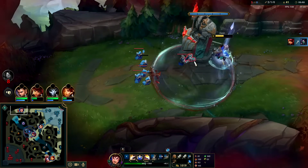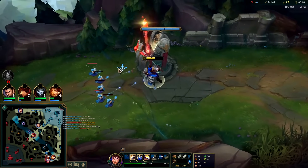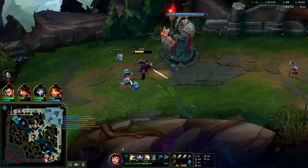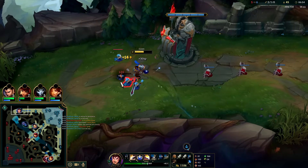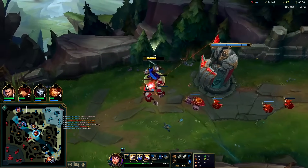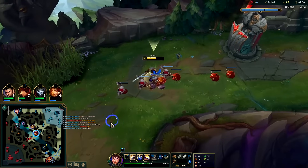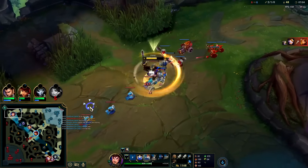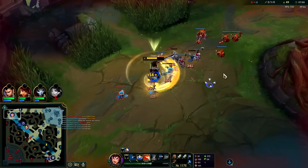He's throwing out an empowered R to throw off my passive. Looks like Karthus is coming top. He probably based — I'm gonna head over to Grubs and try to help out with those.